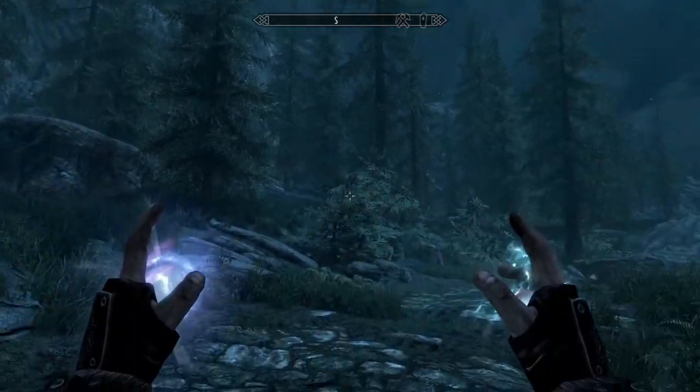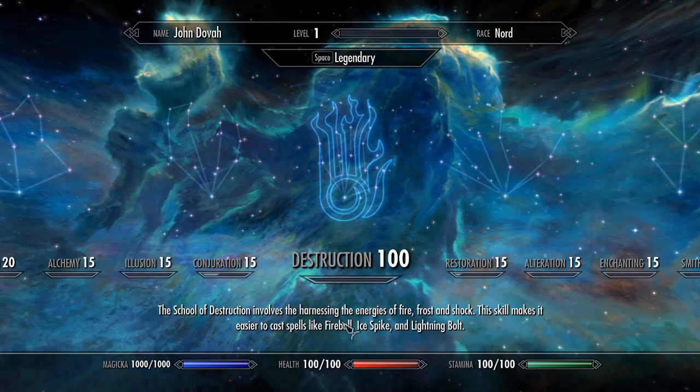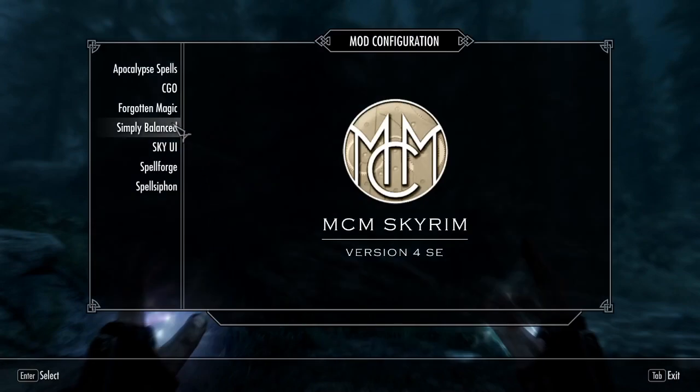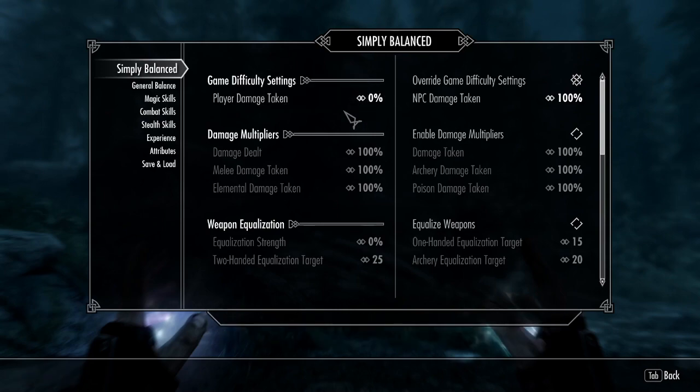I have set up a test character with a thousand Magicka even though I'm level one, just because it's practical to have some Magicka so I can cast any spell I want. I've also used the Simply Balanced mod to decrease my own damage taken to 0% so I can't die. I know I could have used Toggle God Mode instead but that also gives infinite Magicka, which I didn't want. Simply Balanced is a great mod for granular balance control with lots of configurable details.